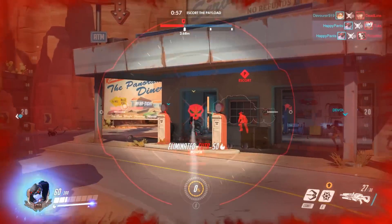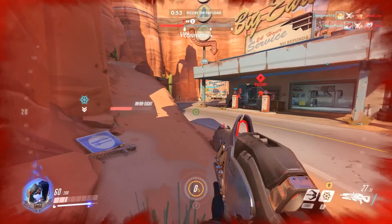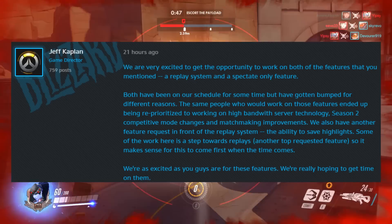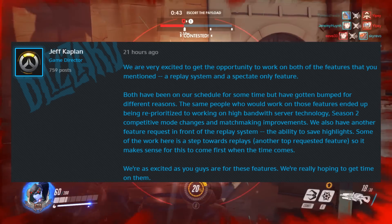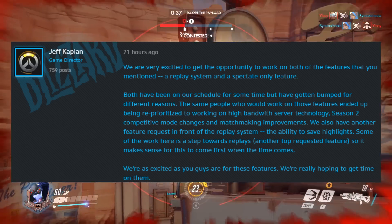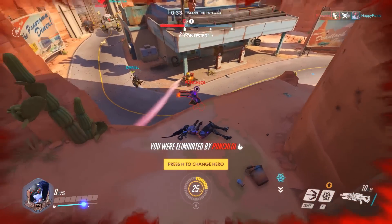Previously the servers were running at a tick rate of somewhere around 30, but it looks like a recent change has sped them up to 60. In a forum post by Jeff Kaplan himself, he did actually mention that faster server infrastructure was at the top of the to-do list for the Overwatch dev team, along with changes in preparation for season 2 of the competitive mode. So it's entirely possible that this could be part of a test to see how feasible it all really is on a large scale.